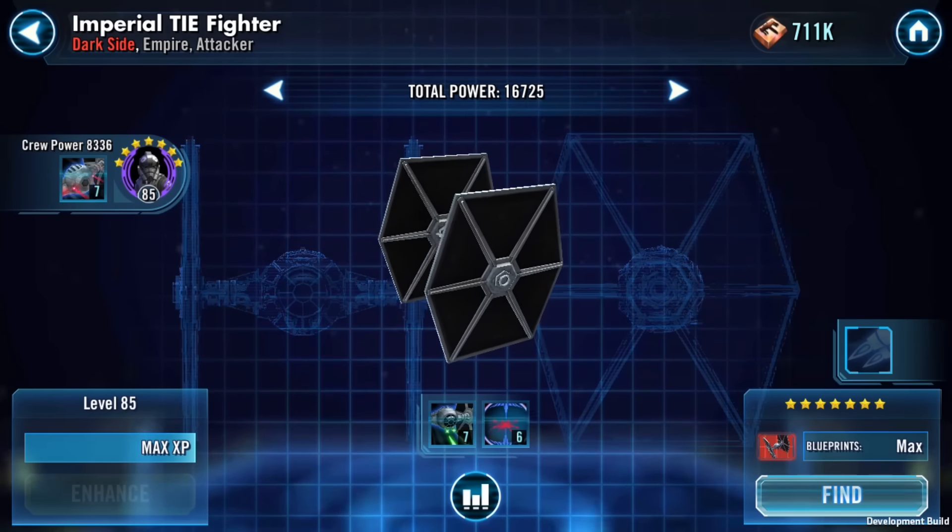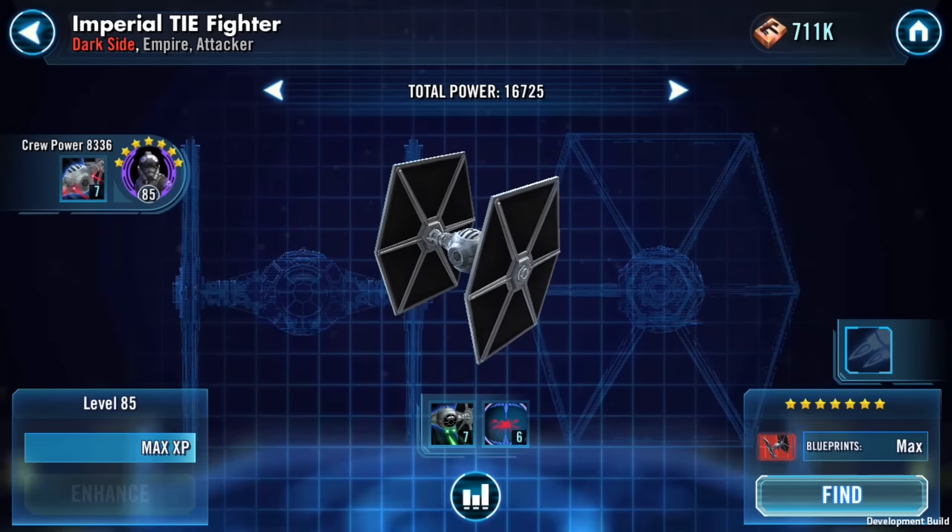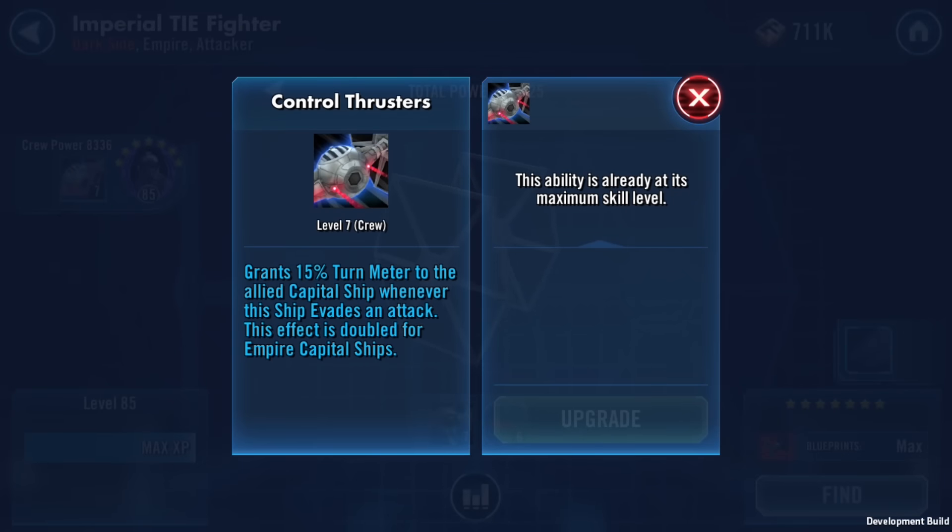On my previous video, Ahsoka's was at about the same level — around 16,000. But with small and squishy characters come mighty abilities. The TIE Pilot's special ability is called Control Thrusters — it grants 15% turn meter to the allied capital ship whenever the ship evades an attack, and this effect is doubled for the Empire capital ship. So this ship is helping your main ship get more turn meter, and if you're using it with an Empire ship you're going to get 30% turn meter whenever the ship evades.